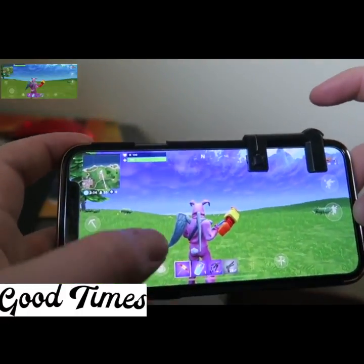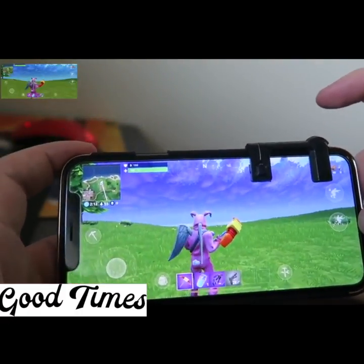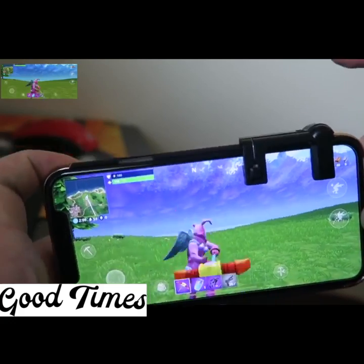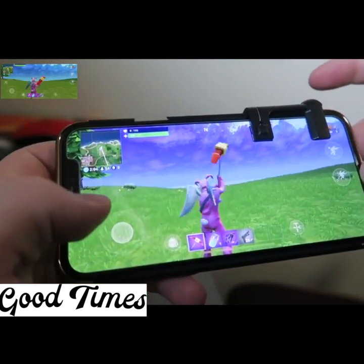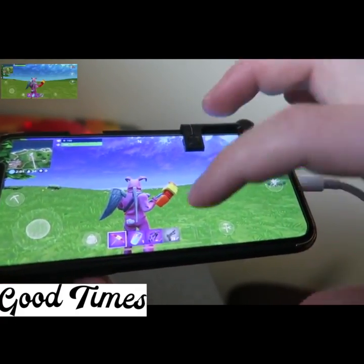I'm actually using my pickaxe right now, so every time I actually aim, I can swing my pickaxe by just tapping this button — this little trigger up here. This trigger also allows me to use the normal shoot button, which is right over here, just because it's connected to the full screen.